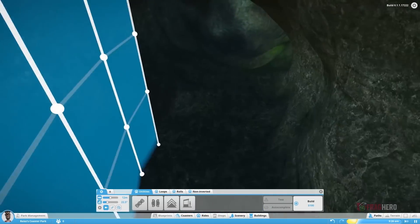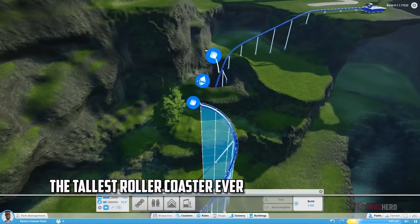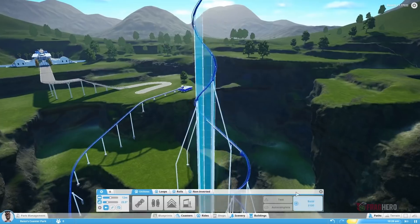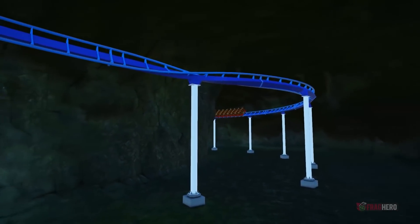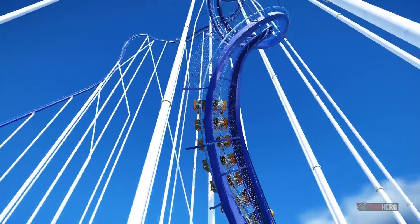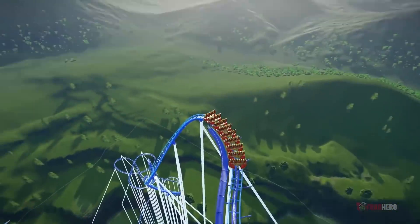Seeing how Planet Coaster seems to be the absolute sweetheart for many roller coaster tycoon enthusiasts, we're going to include yet another entry dedicated to a project built in this super customisable game. Proclaimed the tallest roller coaster possible, this behemoth of a ride is so raised up into the sky that it gives you chills just looking at it from below, mainly because it seems to have no end to it whatsoever — very much like Jack's magic beanstalk.